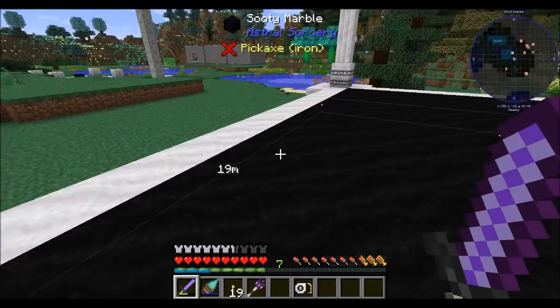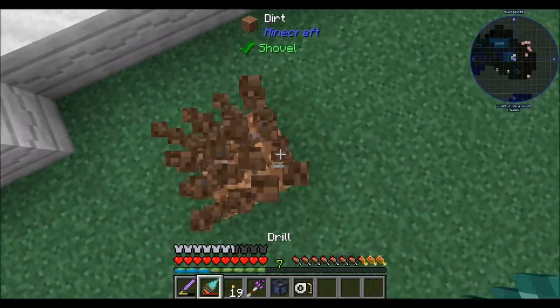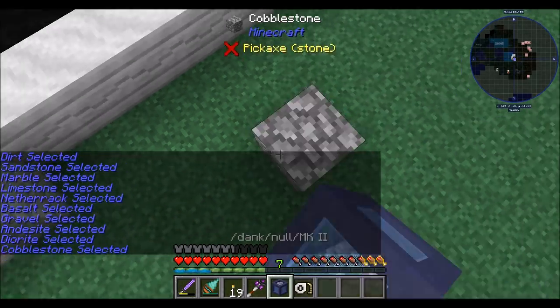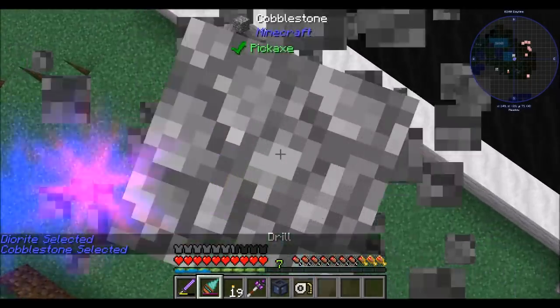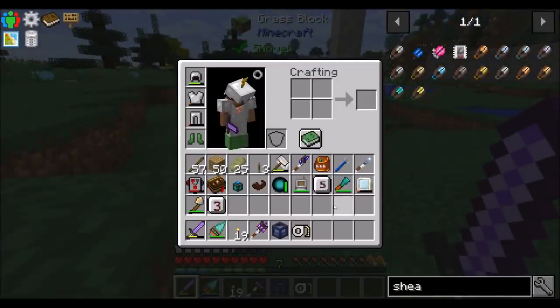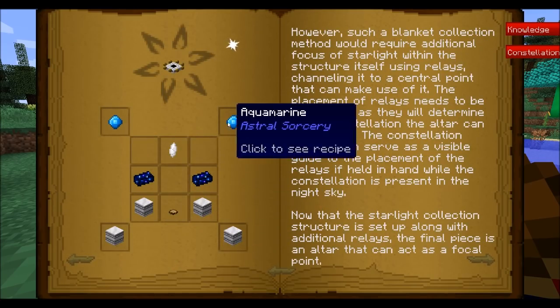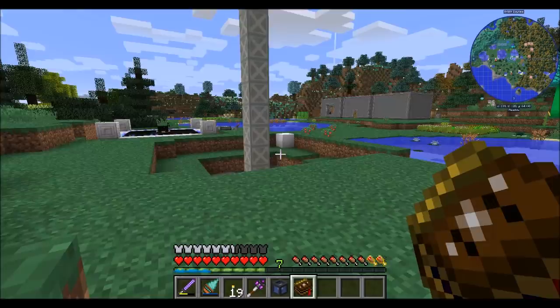To clear it, just shift right click with your tape measure and it clears the mapping. That looks good. I want to put the center block on cobblestone rather than dirt. I'm going to wrap up the episode here. Next episode we'll get infusion going. To do that, we need to craft the block that goes in the very center — we'll need star metal, a spectral relay, runed marble, aquamarines, and an attuned rock crystal.